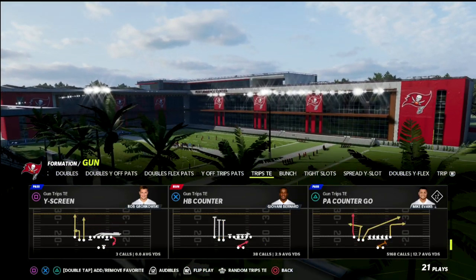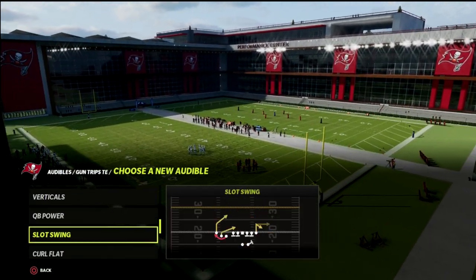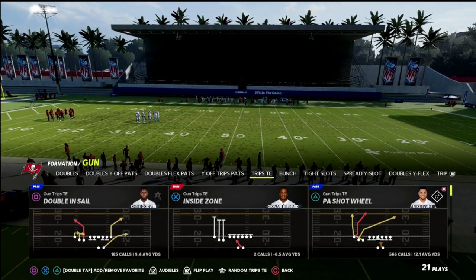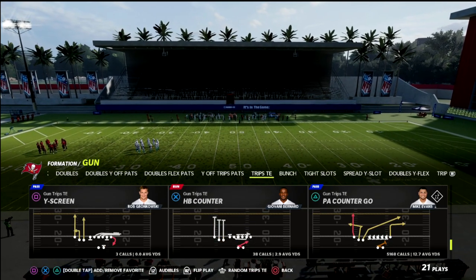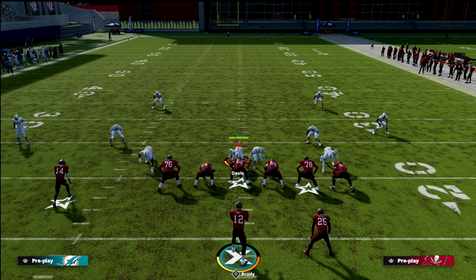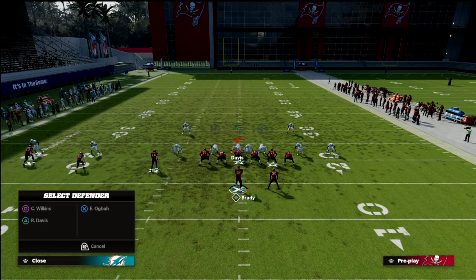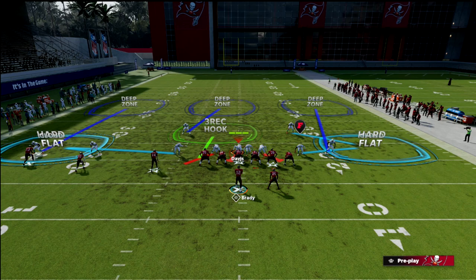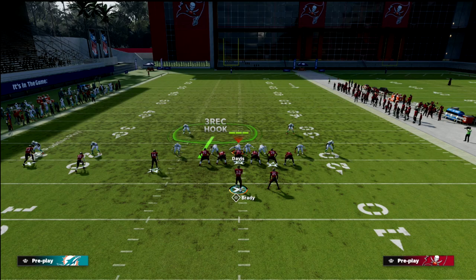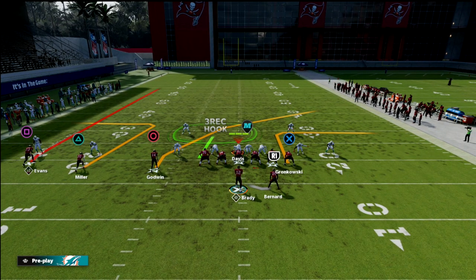Curl routes are important and you can honestly do this from any play — you don't have to have a certain play. The curl is basically a hot route we're going to utilize. What we're addressing is what to do when you're facing a significant amount of double flatting along with five-yard curl flats. Typically people play five-yard curls or clouds with double flats — a deep flat to take away the crosser and an underneath flat to take away the out wrap. In that situation, throw a curl.